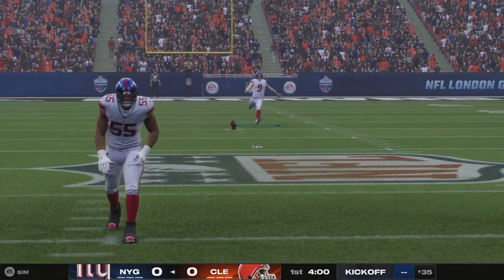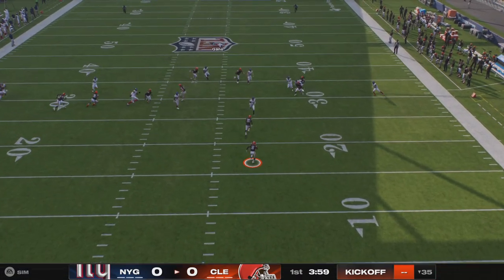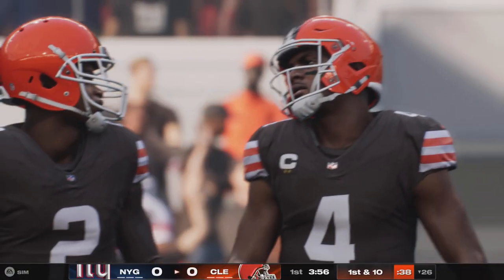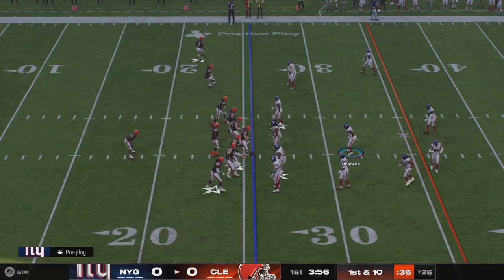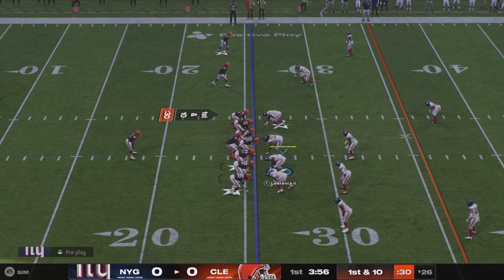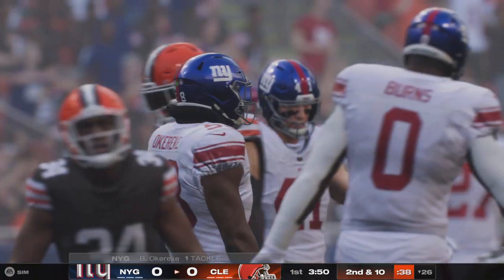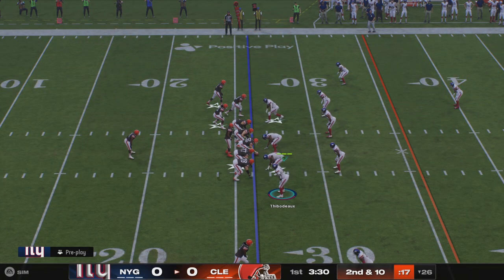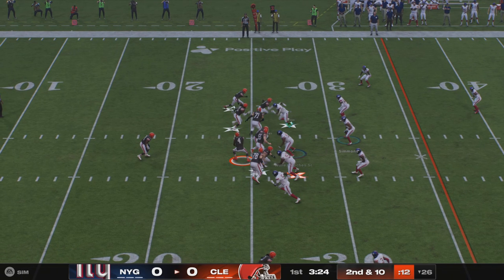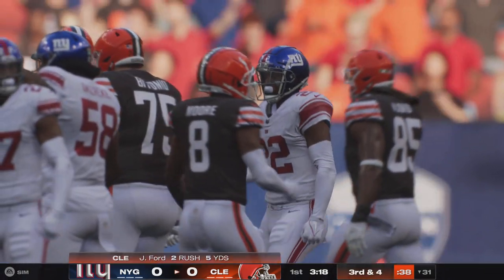The veteran kicker Graham Gonneau puts it on the tee, and off we go here in London. The return is taken in at the 8-yard line and brought down past the 25. Decent field position to start this drive. First and 10 — they'll run. This is Jerome Ford, and that play gets nothing. No gain on the game's first snap. Second and 10, they'll run once more with Ford, and he'll get about five past the 30-yard line.